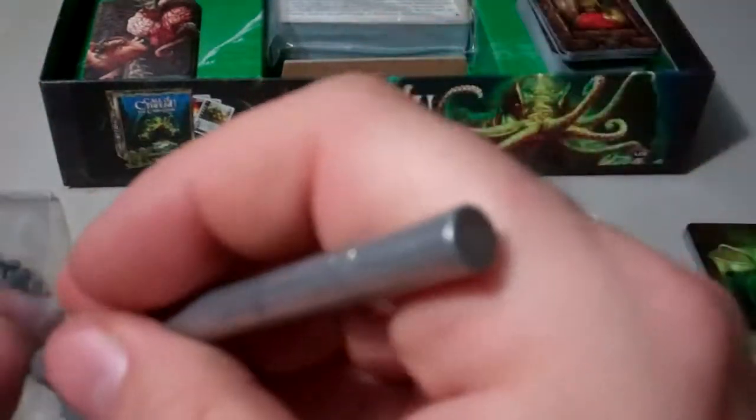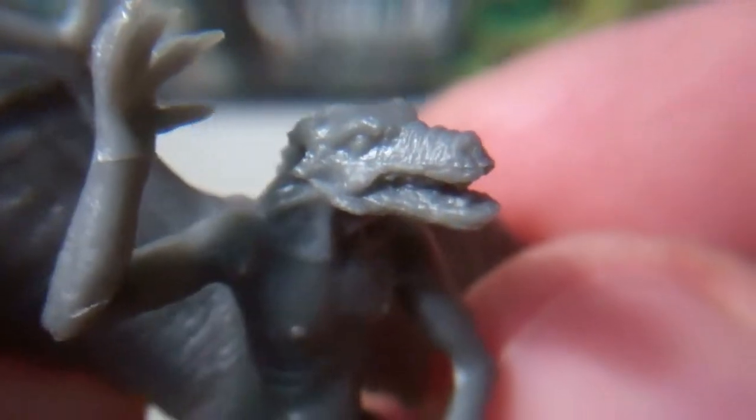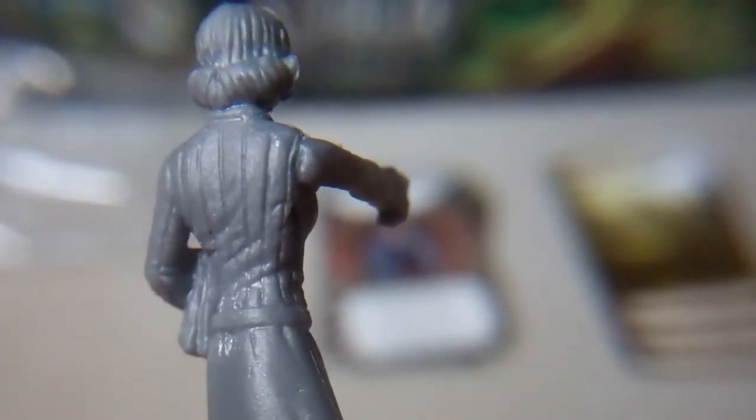You have a couple of figures — I can't quite pronounce that — to put on your monster stands. They're both the same figure. And then you have a couple of, I believe, crawling ones. And then you have the investigators that come in this adventure. That's some pretty nice detail in them for being board game models.